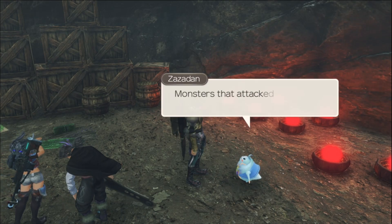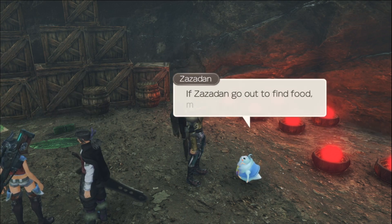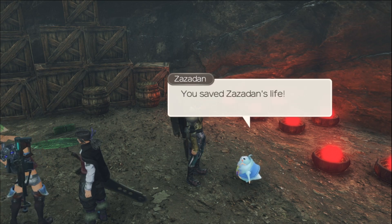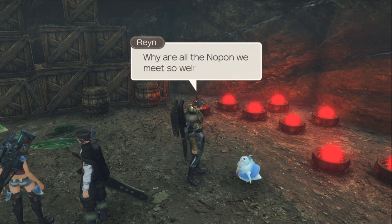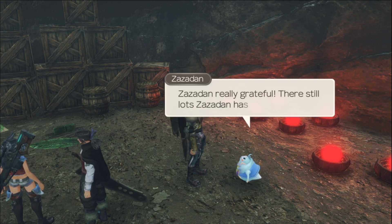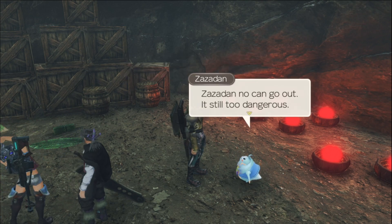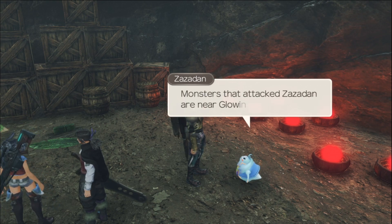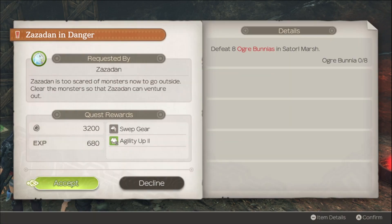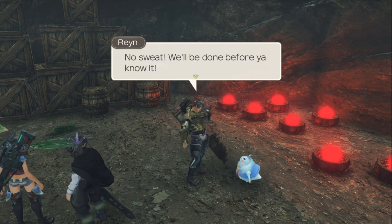Sassadon's got another quest for us. Monsters that attack Sassadon so scary, Sassadon can't go out — there are monsters near the glowing obelisk, they're Ogre Bunyas. Sassadon wants us to kill eight Ogre Bunyas in Satorl Marsh. 'No sweat, will be done before you know it.' 'Yeah, I'll help too.' 'Thanks, Sharla, you're so kind.'